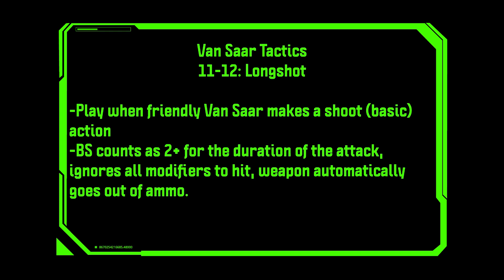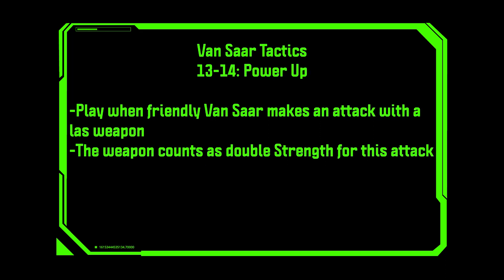Play when a friendly Vansar fighter makes a Shoot basic action. Their ballistic skill counts as plus two for the duration of the attack, it ignores all modifiers to hit, and the weapon then automatically goes out of ammo. This is a great one if your opponent is ducking someone very difficult to hit behind a lot of cover. It's particularly good if you're putting it onto a weapon that has a very good ammo roll, since you're definitely going to have to make the ammo roll after the weapon goes out of ammunition.